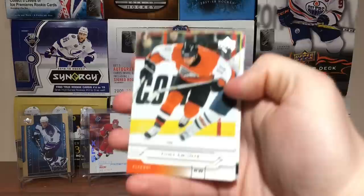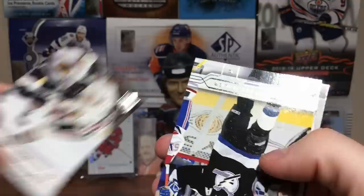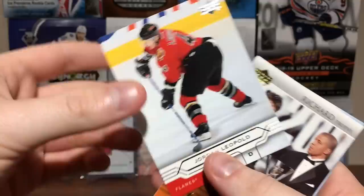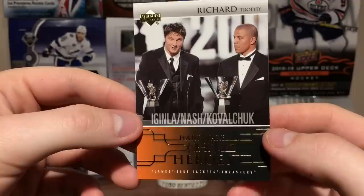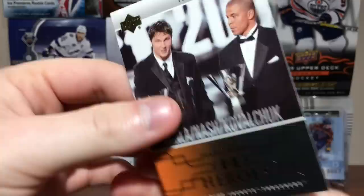Tony Amonte, Merrick Zidlicky, Alex Tanguay, Eric Daze. Used to cards sticking — these aren't too bad. Vinny LeCavalier, Jordan Leopold. This is actually really cool — we got Hardware Heroes, the Art Ross Richard three-way where they shared it: Rick Nash, Ilya Kovalchuk, Jarome Iginla. That's cool. I like that. And we got a World's Best Mats Sundin.